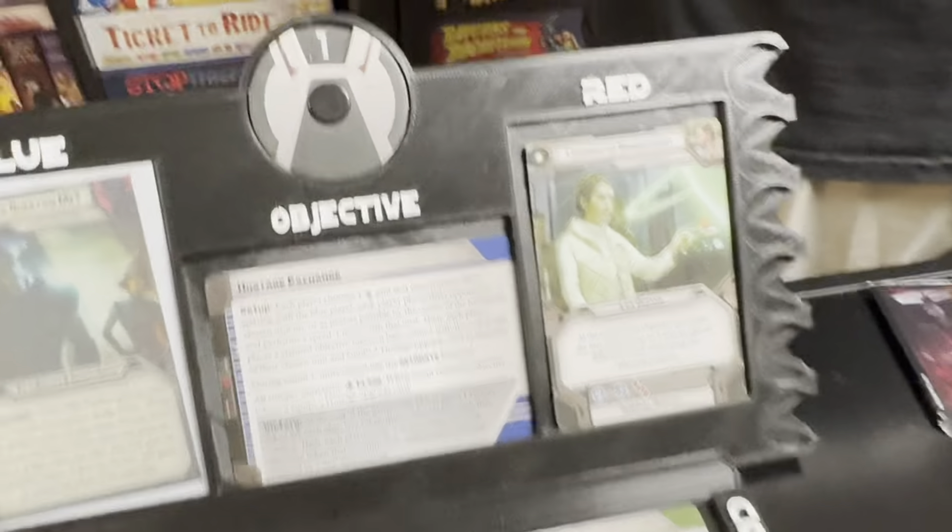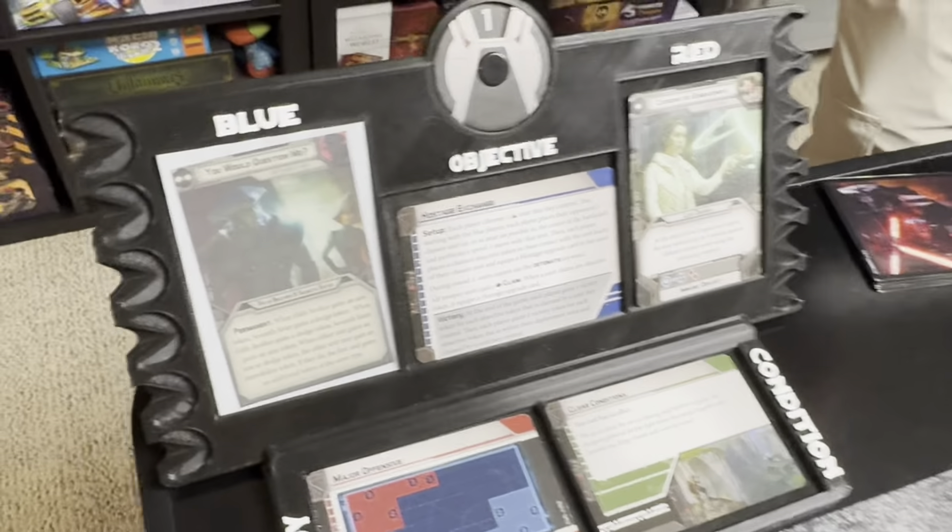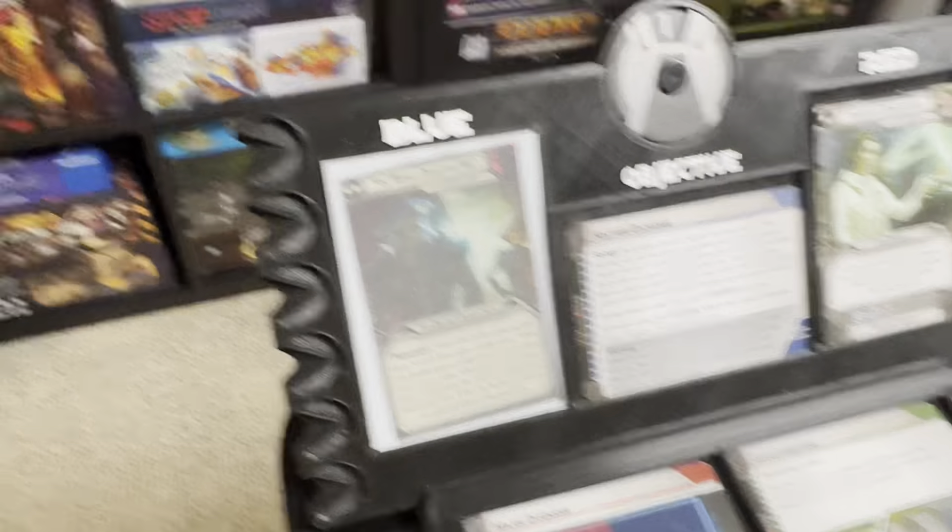It's round one — I have Leia with Corneal Bombardment. At the end of her turn, she gets to shoot three times with that weapon. It's a great card — great for wiping out strike teams, Don's favorite. Unfortunately, he has no strike teams.